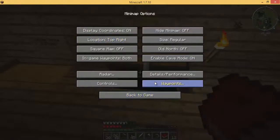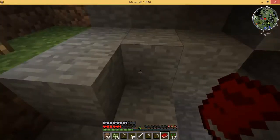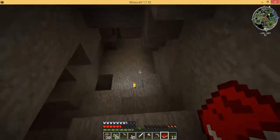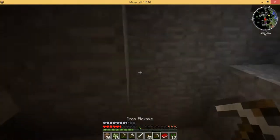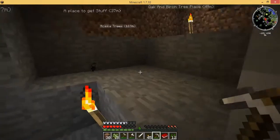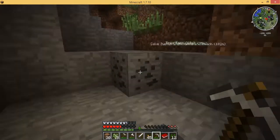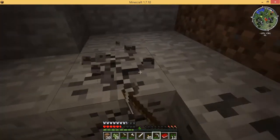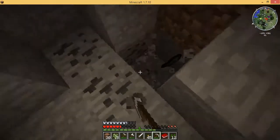Now let's go back to cave system two. Let's get our swords and stuff ready. We don't need the axe right now, we only need the pickaxe and the iron sword. That's where I got the coal — that's another way in and out. Oh, I never saw this part before. We need to patch this up once we're done here.